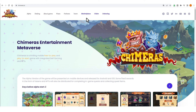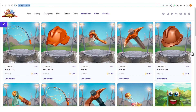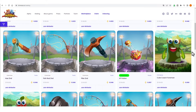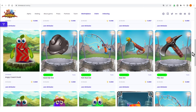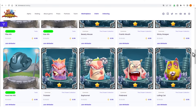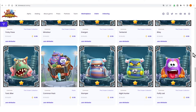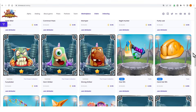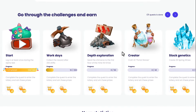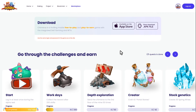We are also delighted to invite you to our marketplace. Just follow the link at chimeras.io/catalog and go straight to the marketplace where you can buy our NFTs. Buying Chimeras increases the chances of winning challenges and completing quests. That's it — your intuitive and easy-to-navigate user interface. Feel free to log out.